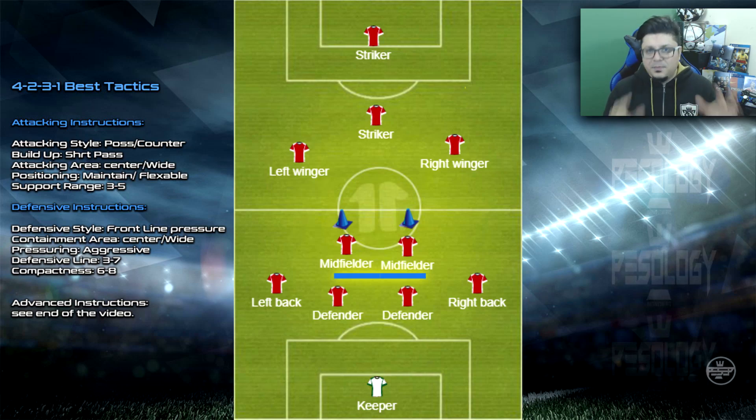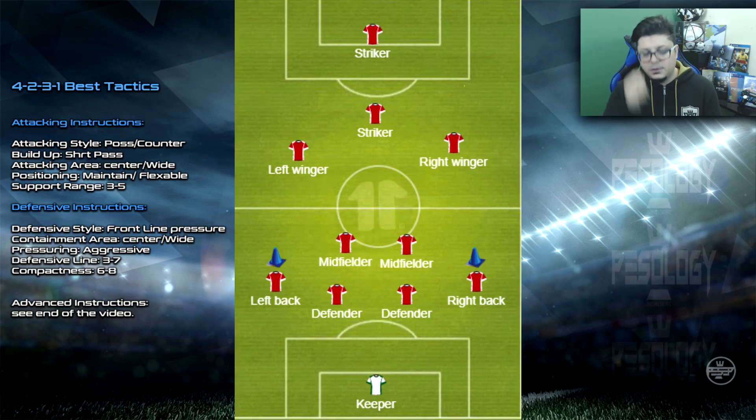Your two defensive midfielders are the key in your defense - believe it or not, they act like a double pivot in front of your center-backs. Ideally you can use two DMFs, but if you think you need to be more offensive, go two central midfielders, or go DMF and CMF.